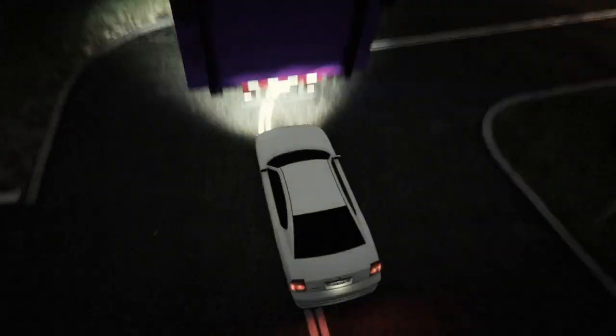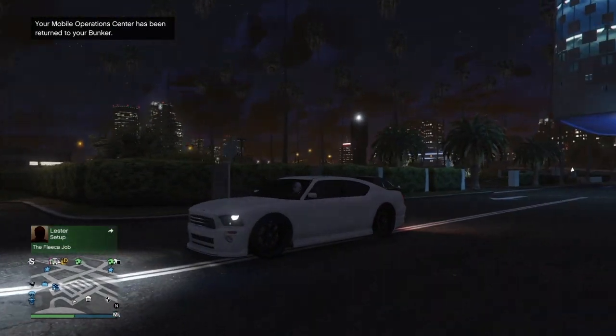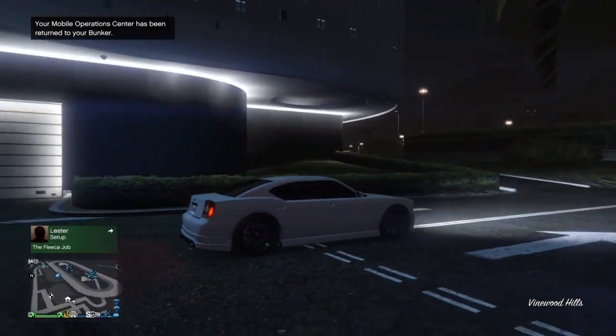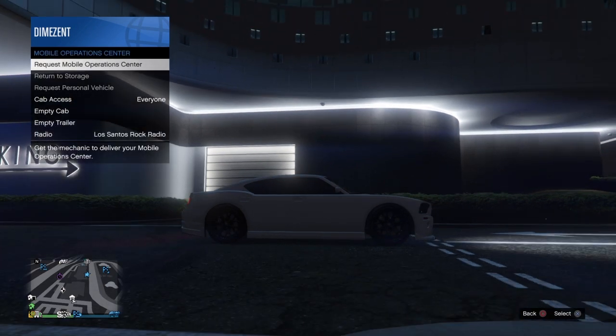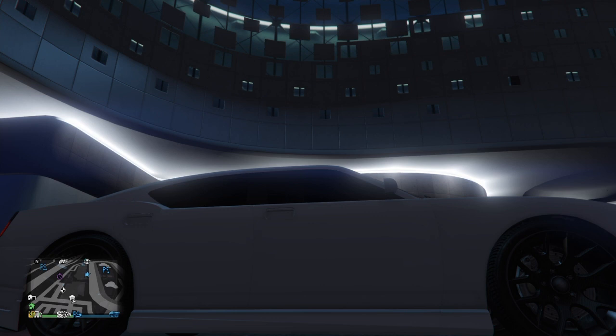What should happen is we will go into the clouds and come back down, and when we do, our MOC will disappear. We want to wait for that message to disappear saying our MOC has been returned to the bunker. Once it disappears, we're going to open up the interaction menu, go down to Services, and request our mobile operations center.